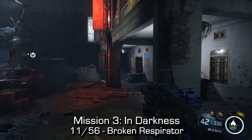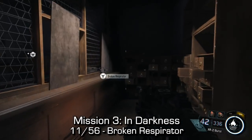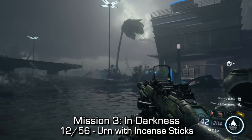Near the beginning of mission three, In Darkness, the broken respirator can be found in the first major battle area. Before making your way up and getting into the high winds area, you'll want to come to the right-hand side, go through the door. You'll find a kind of mailing post office and behind the desk you can find it.